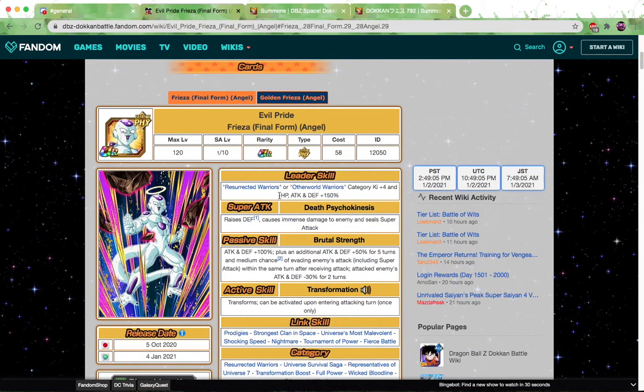Let's take a look at the Frieza first. His leader skill covers Resurrected Warriors or World Warriors, with a Category Key plus 4, HP, Attack, and Defense plus 150. The Key plus 4 is fantastic because this Frieza has 150 across the board. Typically LR units like LR Rosé have a Future Saga Category Key plus 4, HP, Attack, Defense plus 130. So the leader ability is really, really good. This guy stacks defense, has immense damage, and seals super attacks. Stacking defense is always good for long events — whether it's the Legendary Goku event or Infinite History. Attack and defense at 100% unconditional is fantastic, plus an additional attack and defense plus 50% for 5 turns.